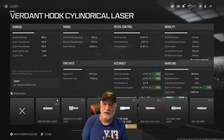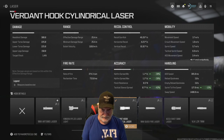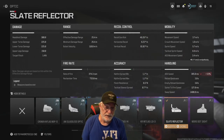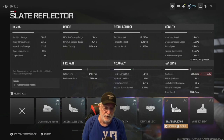The Verdant Hook Cylindrical Laser — the only thing I was going for was getting the hip fire spread down, and it did almost 40%. Same with tack stance, around 40%. The Bruin Tactical Vertical Grip: 42% on the hip fire, 45% on the max, 46% on tack stance. If you can do tack stance better than hip fire, tack stance would be the way to go. Grandpa just doesn't feel as confident doing tack stance with single-shot weapons. Slate Reflector — it's an optic, and I realize the ADS speed is impacted, but I'm hip firing and quick scoping, and the quick scope is still very good with this weapon.